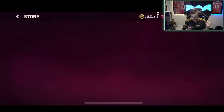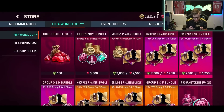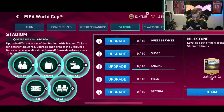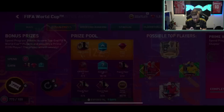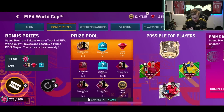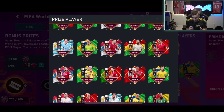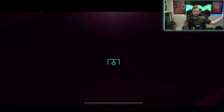Gift package done. We also have the step-up offers — I'm gonna try and open some of these. We have the new players, and this one I'm excited for. The bonus prizes here — we got a chance to get Ronaldo, we got a chance to get Neymar. Either of those I would definitely be happy with. We can also get Son, Bernardo Silva, Ruben Diaz, Felix — a lot of good cards out of this one.